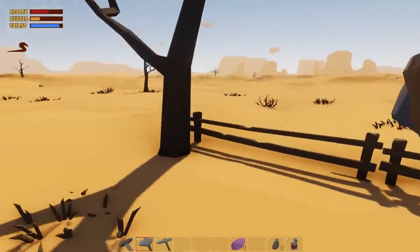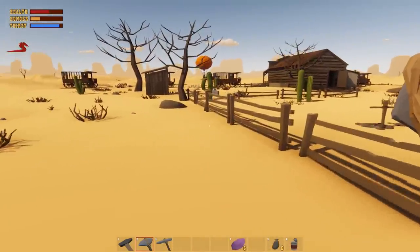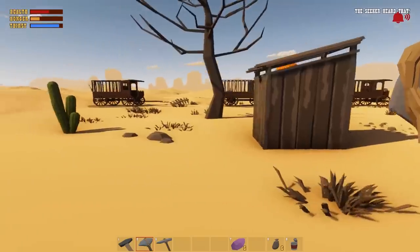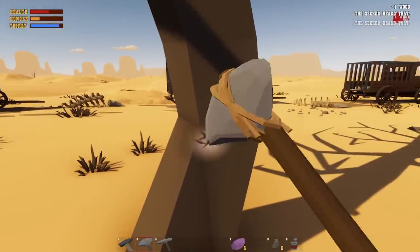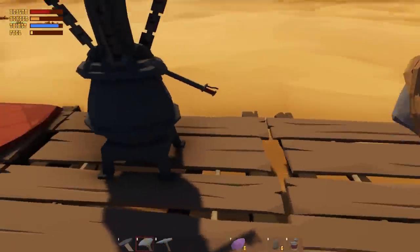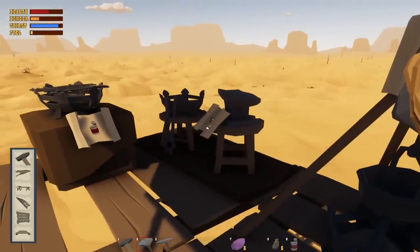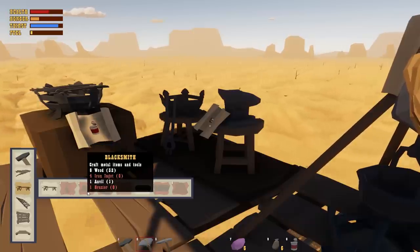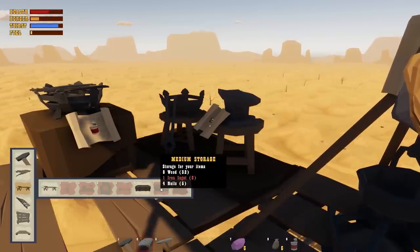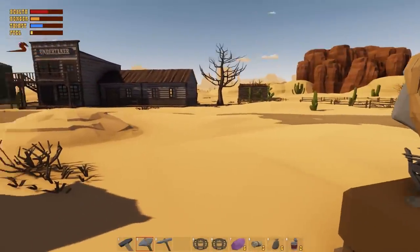If there's some really good stuff in a town, it's worth making a noisemaker and throwing it to distract the Seeker so you can grab the goods. As far as the building progression: we've built the workbench, smelter, blacksmith, and grill. We haven't built the lab yet and haven't built the medium storage because we need more iron. We've got ourselves another town and this time I have two noisemakers.